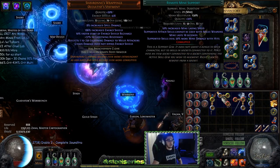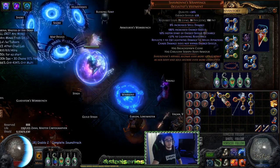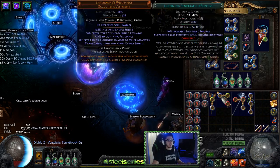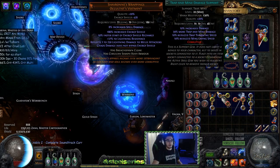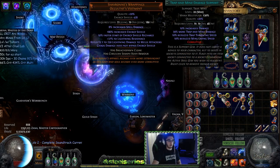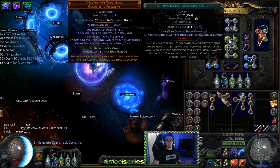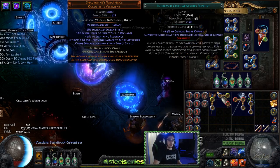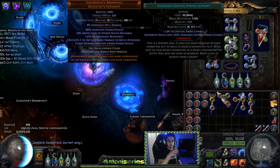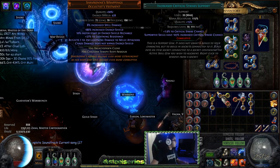In terms of your links, you'll pretty much be using the same links the entire way through. Your core is remote mine, minefield, arc — that's your go-to three-link. Once you get a bit more you add lightning penetration and trap and mine damage. Lightning pen is going to be better than trap and mine. Then you put in increased critical strike support. For five-link and six-link, I'd leave out trap and mine until the last link because you really need increased critical strikes — if you don't crit, you won't do nearly as much damage.